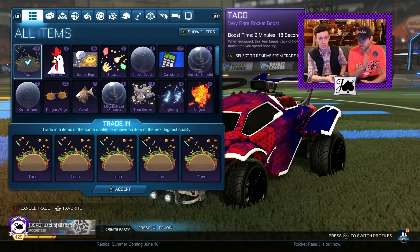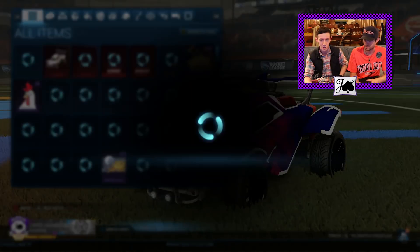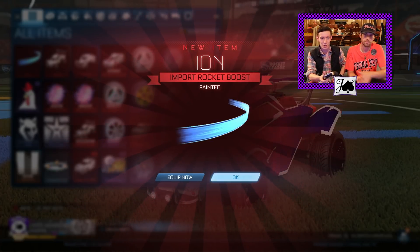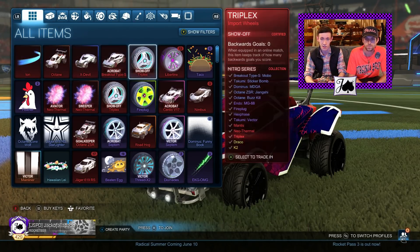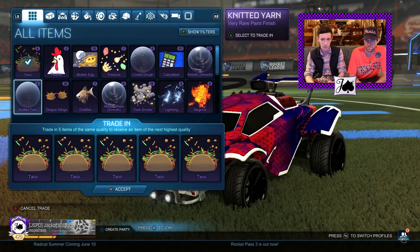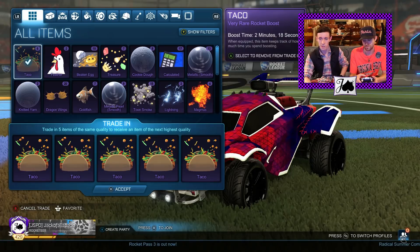From only two trade-ups that's definitely pretty nice, but I think we'll go for a total of five. This is gonna be our third one — it's gonna be an ion. Okay, that's alright, and it does look like it's a black one, which is definitely the best color of ion. It's kind of an invisible boost and some people like that because it's not as distracting.